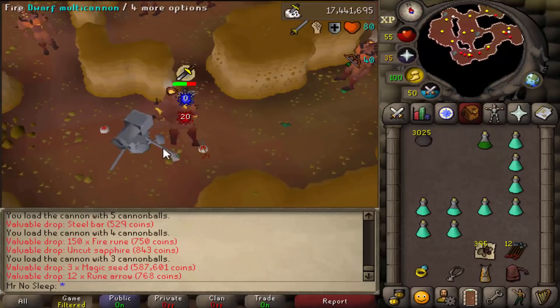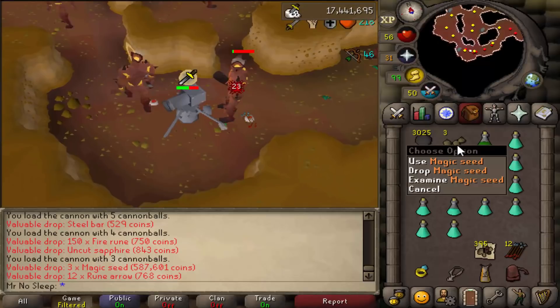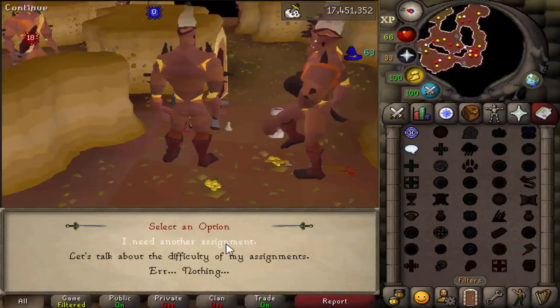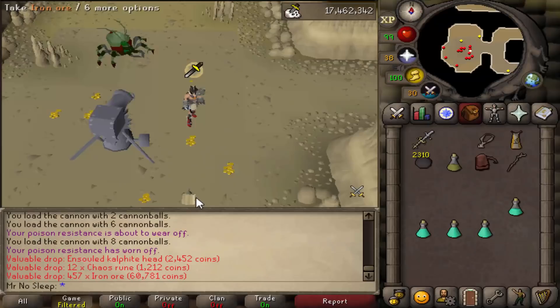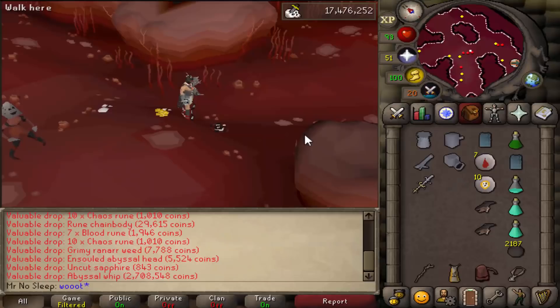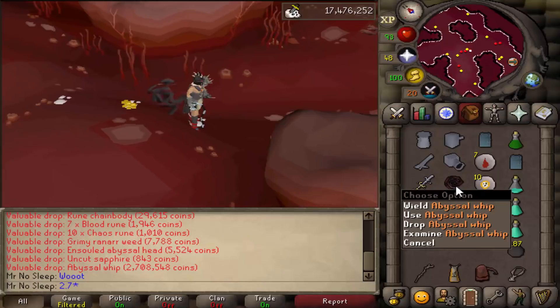Next was a Fire Giants task in Nieve's Slayer Cave, and we got really lucky - a Magic Shortbow (i), valued at 587k. I remember when the best drop from a Fire Giant was a Rune Scimitar, now it's three Magic Shortbows. Keep in mind, these noted drops only come from the Konar drop table - if you use Duradel, Nieve, Steve, or Chaeldar you can't access them. You need 75 Slayer to use Konar.